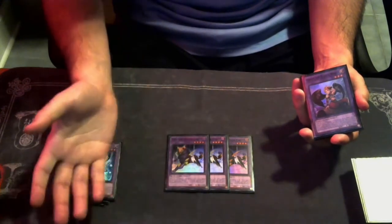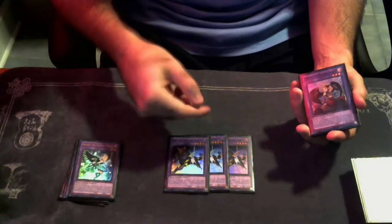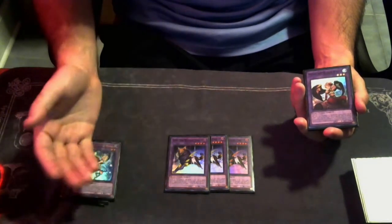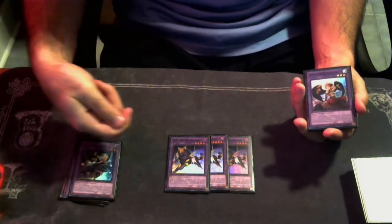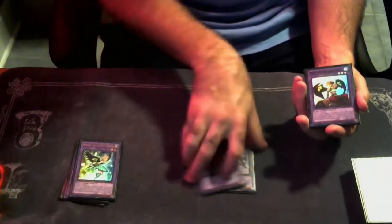Gary can't be destroyed by card effects so they have to pop it by battle, and then you can pop any card on the field whenever he is destroyed by battle. The typical play is to summon Gary into the extra monster zone since all the Runic spells summon to the extra monster zone. You trigger the Fountain on Synchro Link 1 and then use Gary on Synchro Link 2 to get a Fountain from grave back to hand. That way you can't get Ash — they have to respond to Gary with Impermanence or Droplet — so you're guaranteed to get the Fountain off.